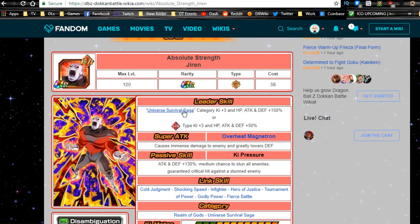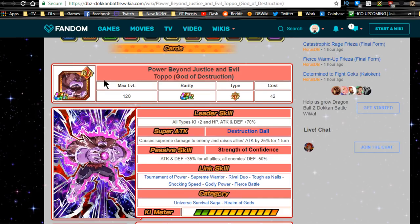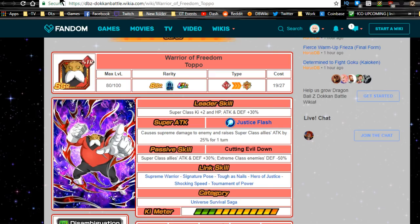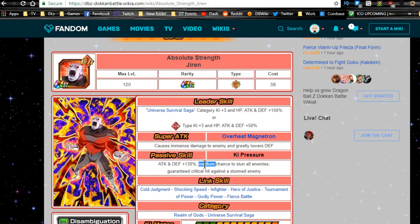If you get two Toppos and plan on running a Universe Survival Saga team under Jiren's leadership — he's a category key plus 3, HP, attack, and defense plus 150% leader — you want to keep both Toppo forms. Jiren's passive is attack and defense plus 130%, a medium chance to stun, and a guaranteed critical hit against stunned enemies, which bypasses defense. But if they're not stunned and his crit doesn't go off, having both Toppos on the field to strip enemy defense to zero will make him hit so much harder.